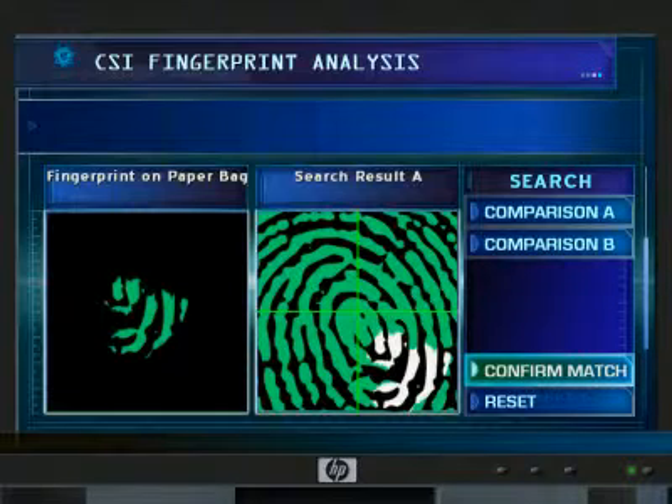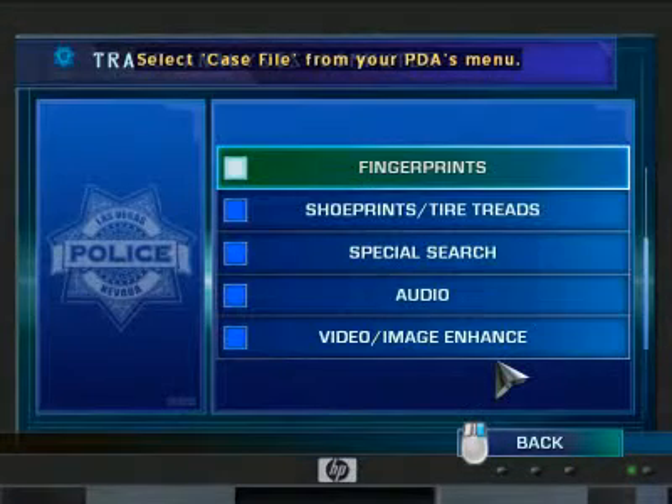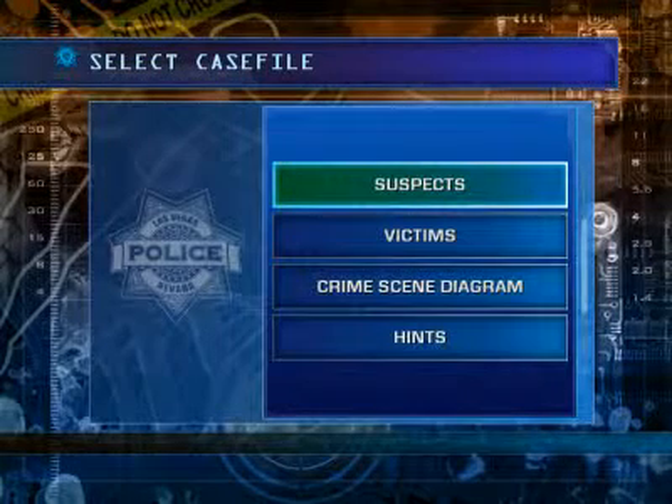To review the case file, open your PDA and select Case File. The case file holds a summary of everything you've learned about victims and suspects. Select the Suspects tab at the top of the case file to learn about your new suspect.